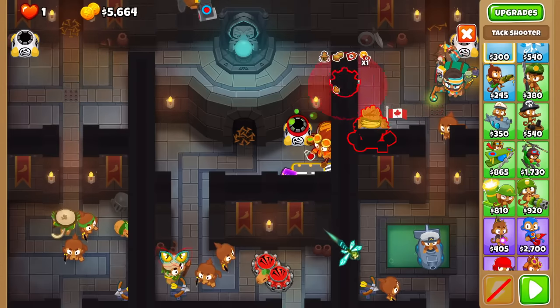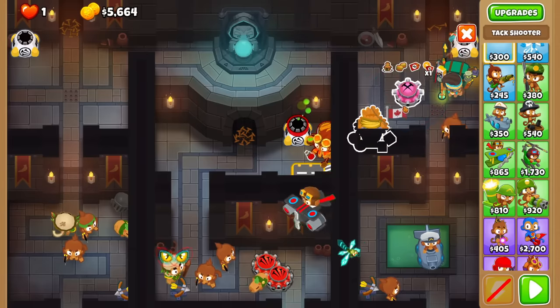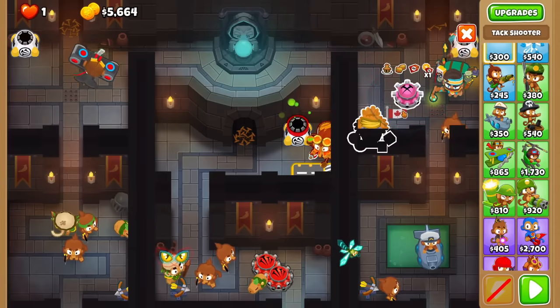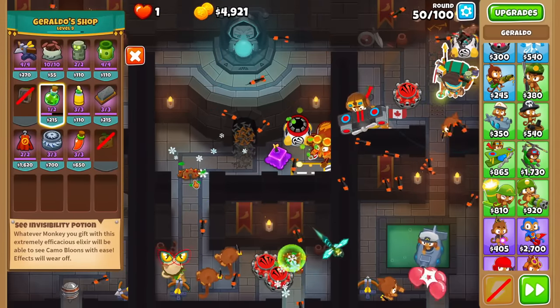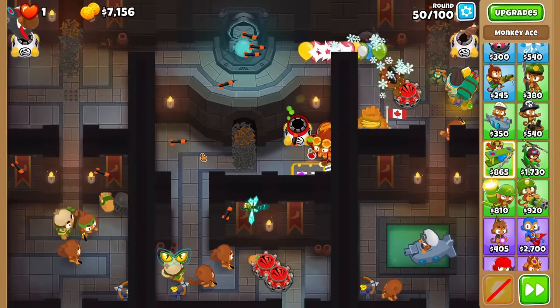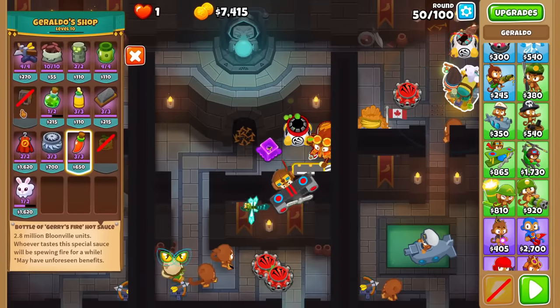Now on round 50, MOABs are going to start spawning on the very top lane — that's the alternate MOAB lane. I'm going to go for a Tack Shooter up here. Also, I don't have Geraldo Fire anymore. There it is — the MOAB on that lane. With the help of that, see how quickly it pops. Easy.